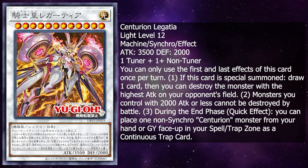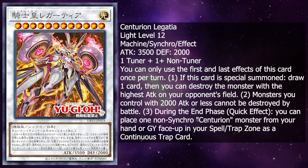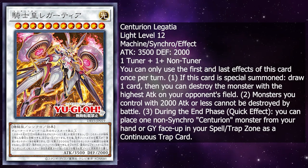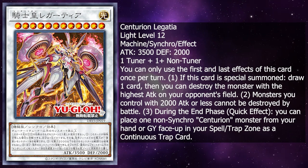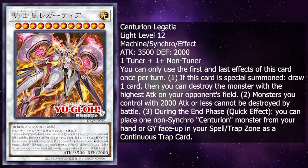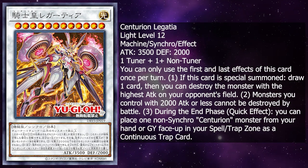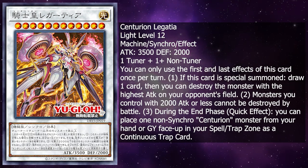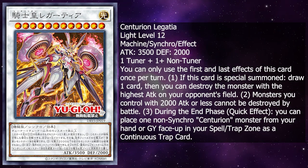For the synchro monster, we have Centurion Legatia. She is a level 12 light machine synchro effect monster with 3500 attack and 2000 defense. It takes 1 tuner plus 1 or more non-tuner monsters. You can only use the first and third effect of this card once per turn. If this card is special summoned, draw 1 card, then you can destroy the monster with the highest attack on your opponent's field. Monsters you control with 2000 or less attack cannot be destroyed by battle. And during the end phase, quick effect, you can place 1 non-synchro Centurion monster from your hand or graveyard face up into your spell and trap card zone as a continuous trap. This synchro monster is not the best, but it can protect monsters with 2000 attack or less and could have some uses, though it's not really a big payoff in my opinion.